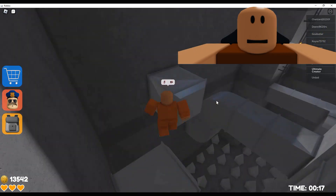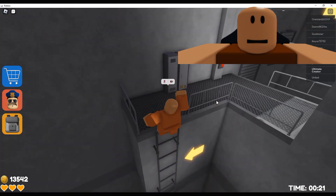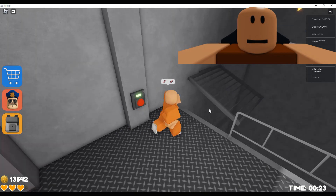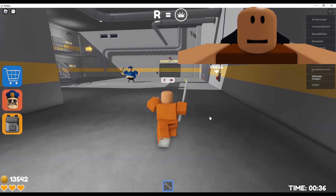Let's try and get out of this prison. Oh no, there are spikes down there. I don't want to fall in there. I'm gonna have to be careful not to fall down to those spikes. This is gonna be harder than I expected.